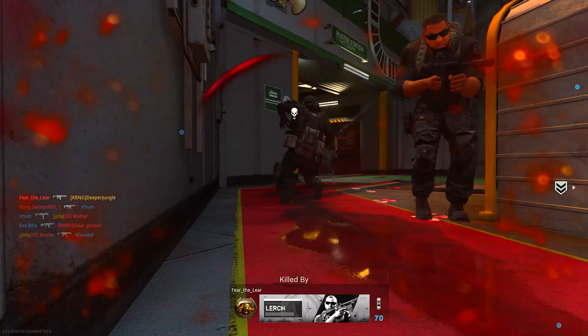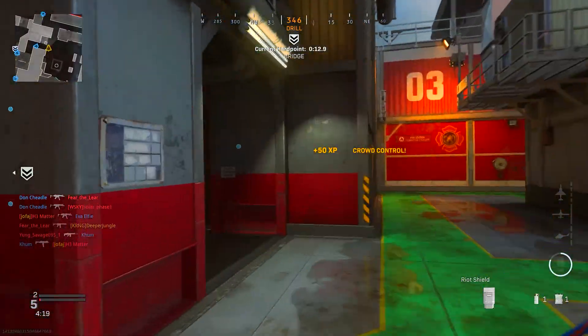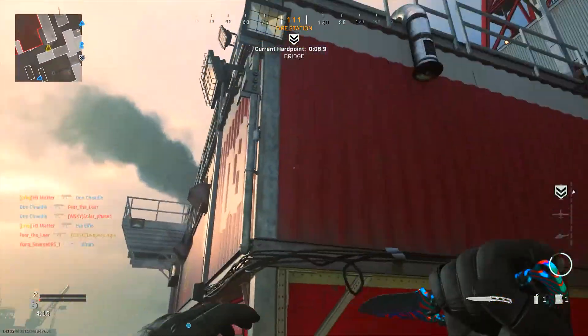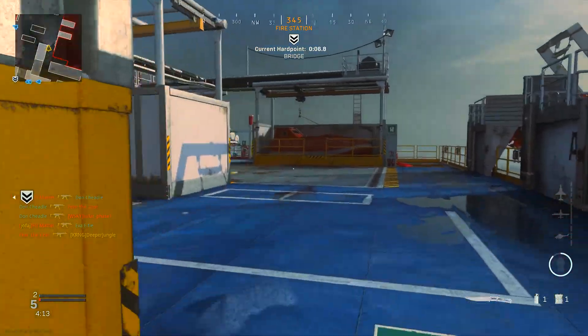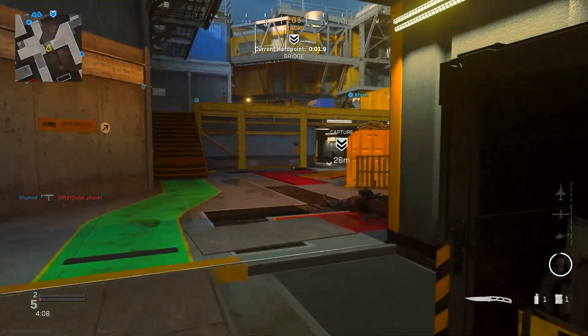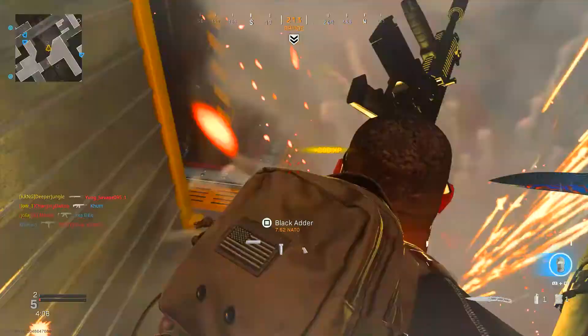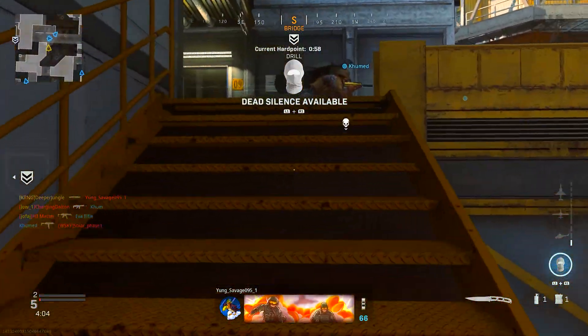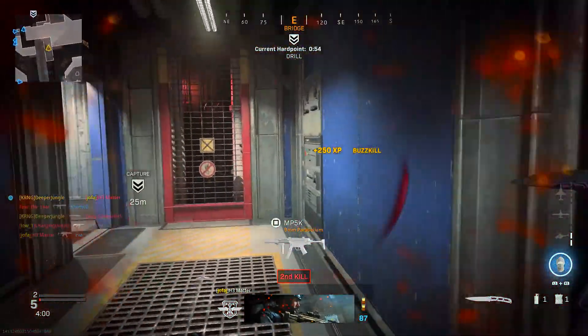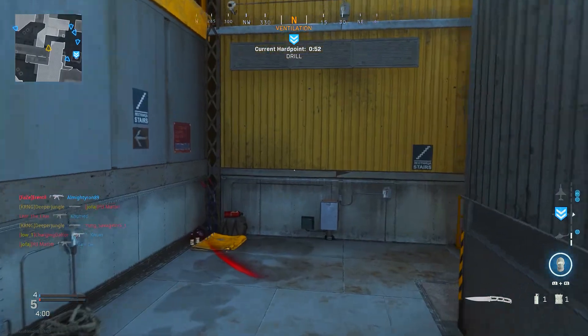The two most important maps that are free to play are Shipment and Shoot House. I would recommend hopping into this playlist and deliberately searching for Shipment and Shoot House to complete this challenge. Alongside playing smaller maps, you'll also want to play certain game modes — for example, Domination and Hardpoint — which are extremely useful because in those modes there are fixed areas where enemies will go to capture objectives, and you can exploit that.